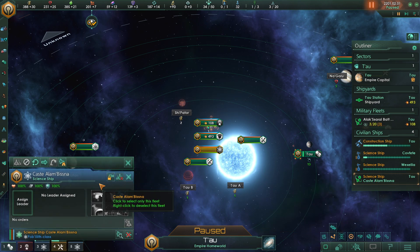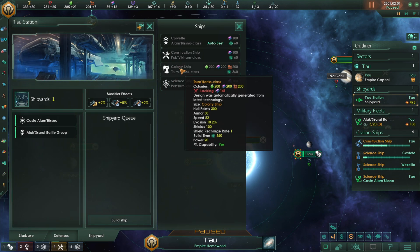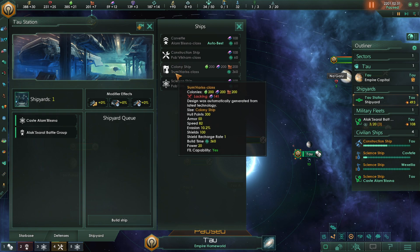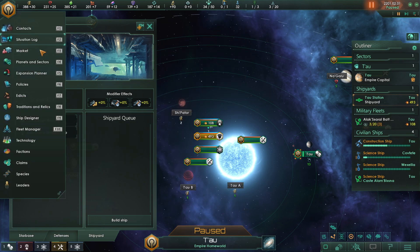We got a new science vessel. Let's go ahead and recruit a new leader in a sec — let's go to our shipyard and make sure that we're making ourselves a colonizing ship. Unfortunately, we can't. We are lacking alloys. That's unfortunate.